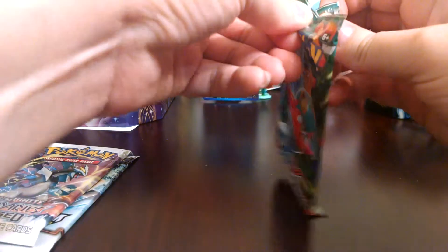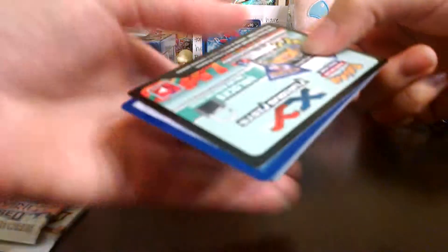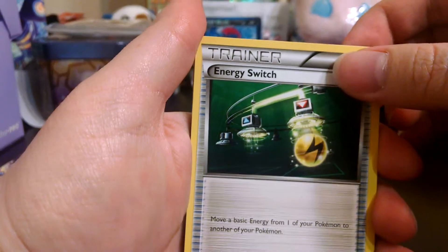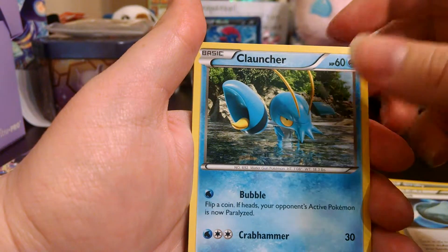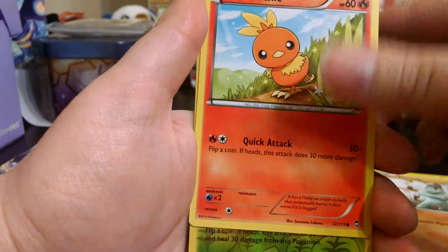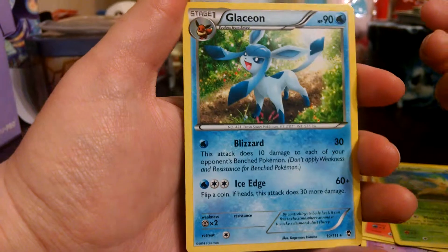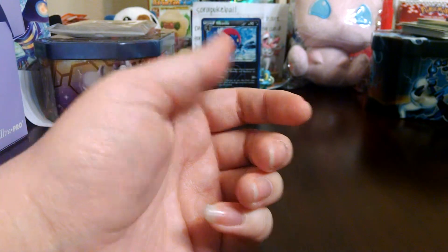I'm going to open Furious Fist first. We've got Energy Switch, Scrappy, Sail Fossil — nice — Cluncher, Pikachu, Cathita, Machop, Torchic. Ooh, reverse Leafeon — nice. And a Glaceon — nice. That's the one frolicking through flowers for some reason. I'm okay with that.